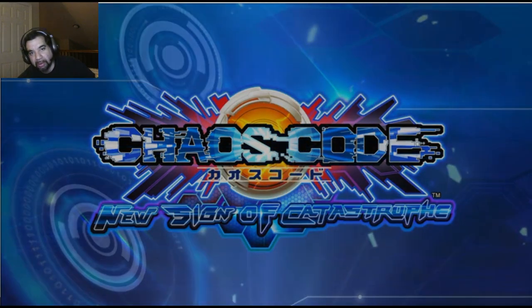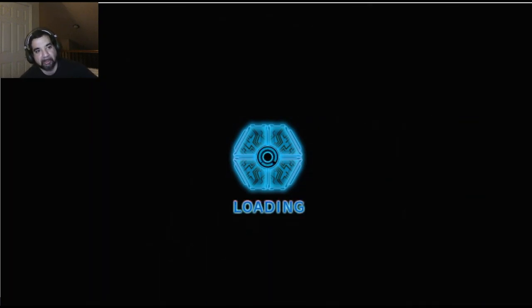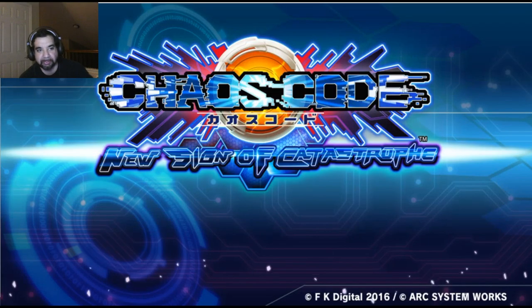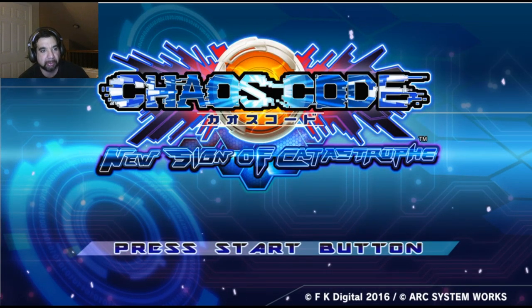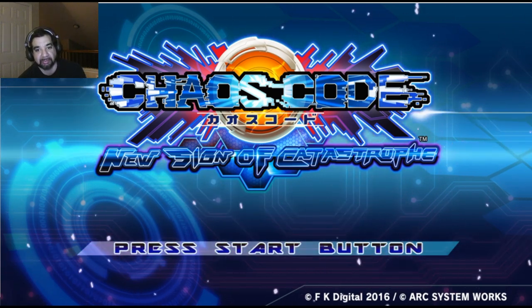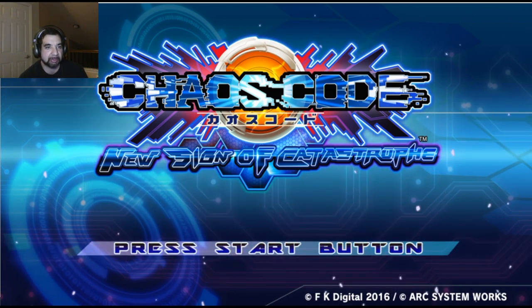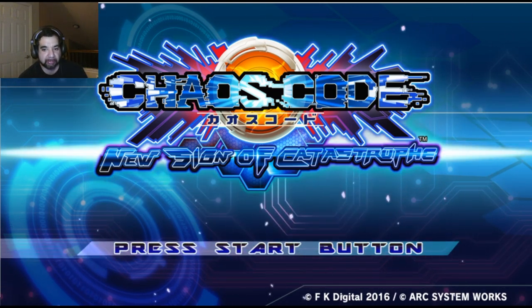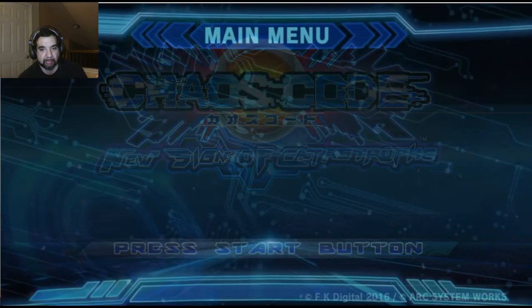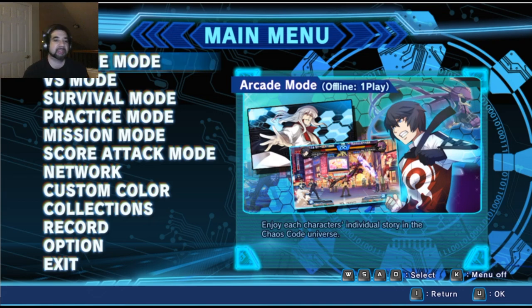Hey, welcome back Triple R. Today we're going to look at Chaos Code, a 2D fighter on Steam. It came out on March 15, 2017. Developer is FK Digital, Arc System Works, published by the same people. Custom works looks good, the graphics are good, the gameplay is good, it's easy to pick up and play. It's got some pretty cool characters, the music is good. I'm really pretty impressed with this game.